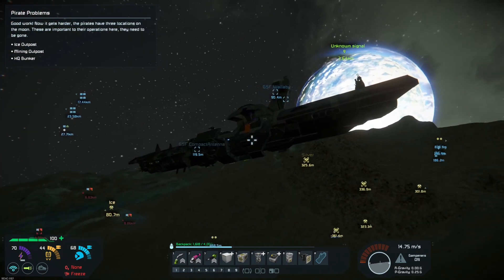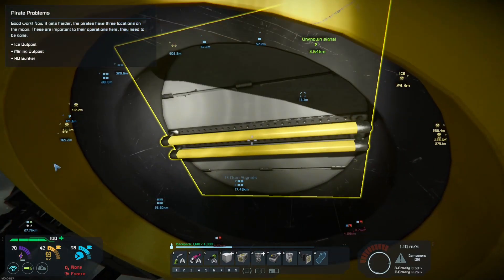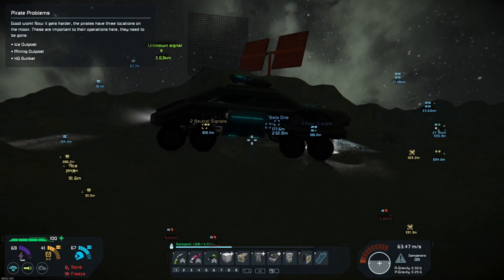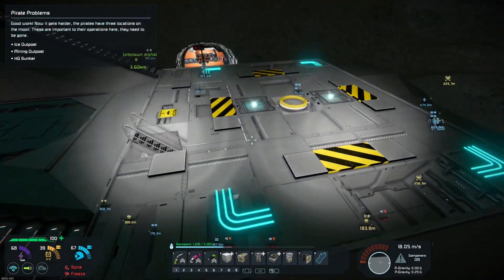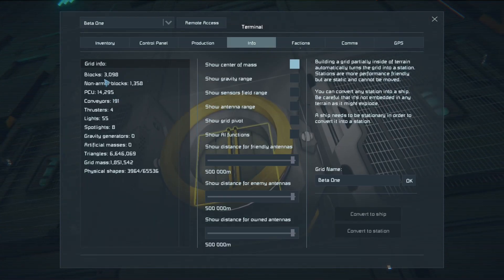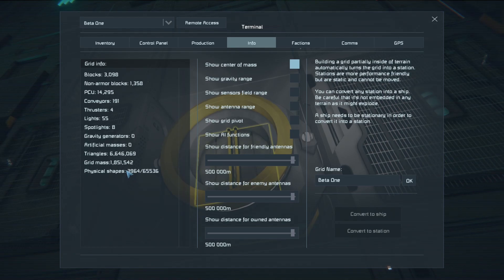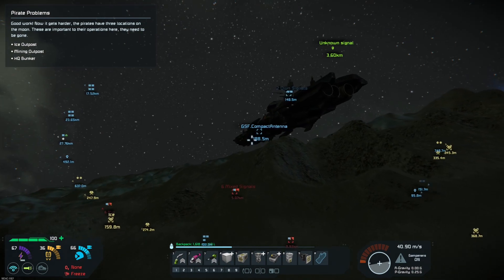Let me check this out - 2,709 blocks. No connectors on the back, I remember that. 2,709 blocks compared to... it's a little bit bigger. Grid mass - that would have been a better comparison - 1,851,000.